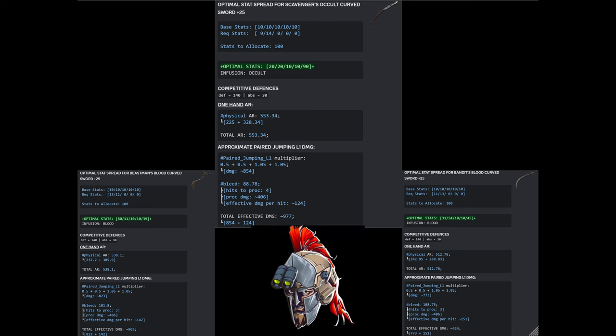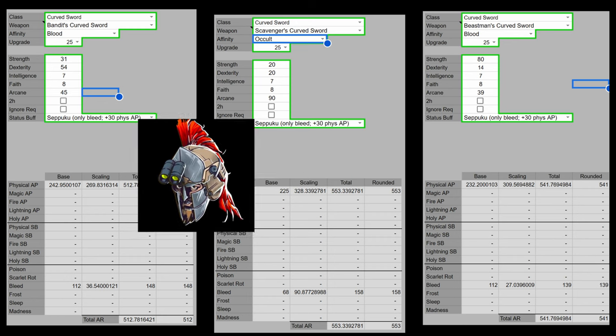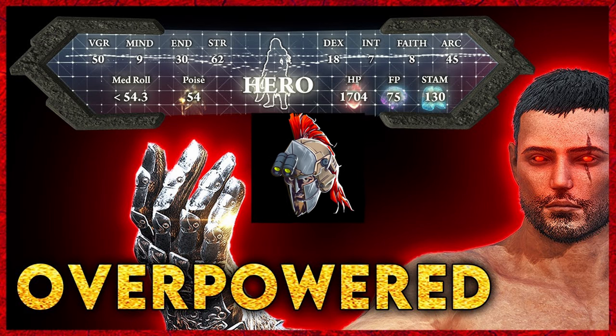Curve Swords are a really cool option to apply blood loss buildup because the jumping power stance attack hits four times like a twin blade, but they're faster and weigh a lot less. The main reason for the damage being better is that the Beastman's Curve Swords just scale better off Strength than the Bandit's and Scavenger's Curve Swords scale off of Dexterity. A common misconception among strength build users is that a Heavy Giant Crusher is the highest AR weapon in the game, and that's simply not true.